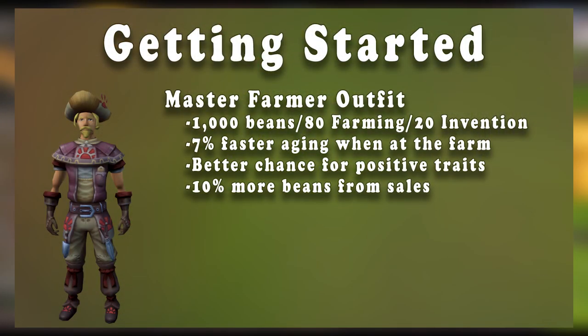Player Owned Farms will also give you access to the Master Farmer Outfit for 1,000 beans, assuming that you have 80 farming and 20 invention. This will give you 7% faster aging when you're at the farm, a better chance for positive traits from checking and breeding pets, and 10% more beans from sales.